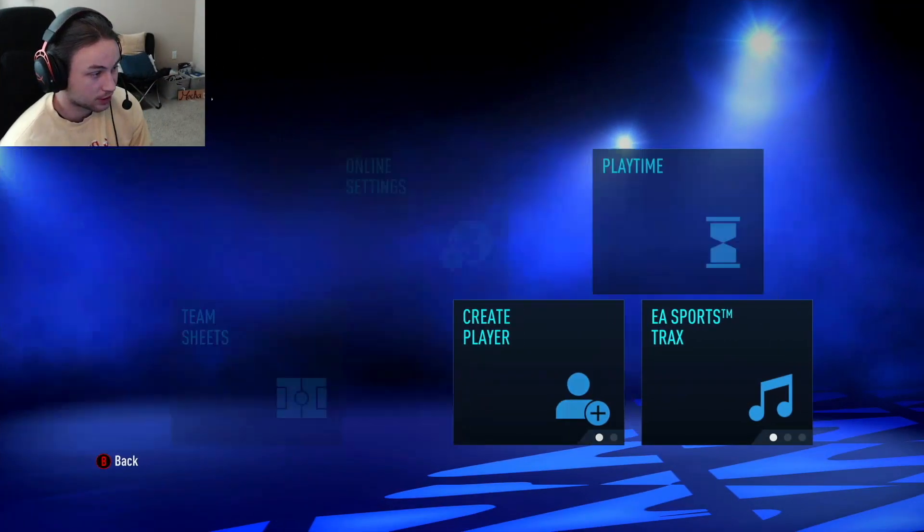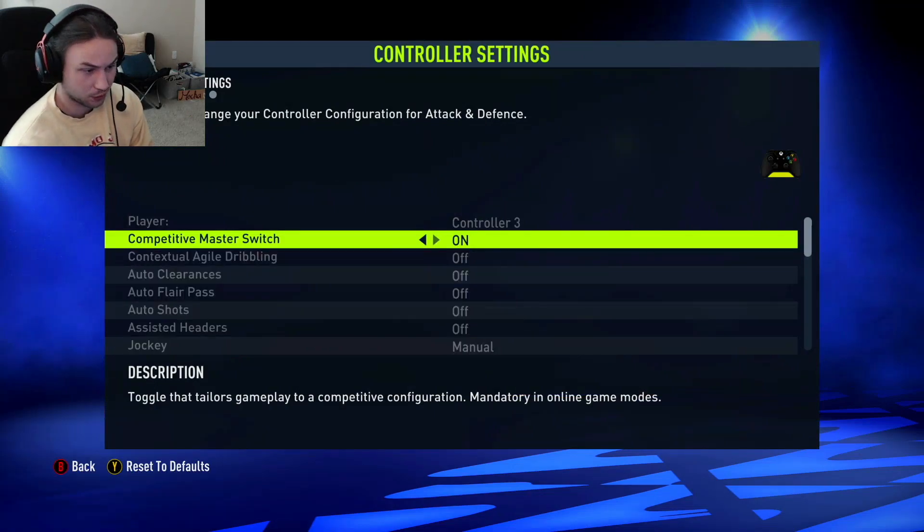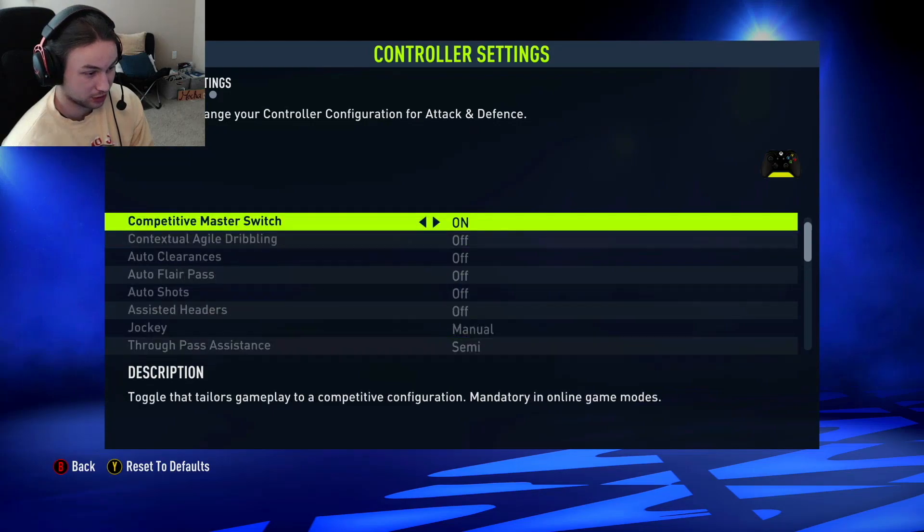So we're going to go into these settings and then click customize controls where we can edit the controller settings. And luckily this year they added a competitive master switch. You're going to want to have this on because when you get into online games like Ultimate Team or Pro Clubs, it's going to automatically turn all this stuff on.